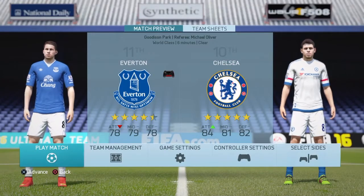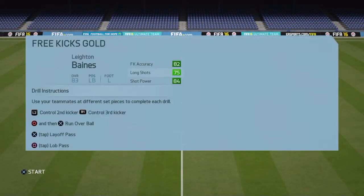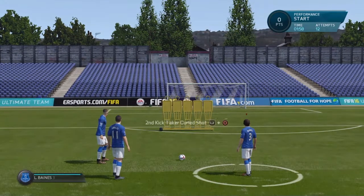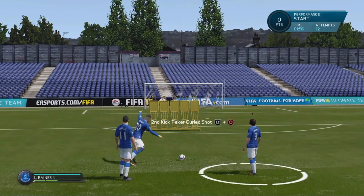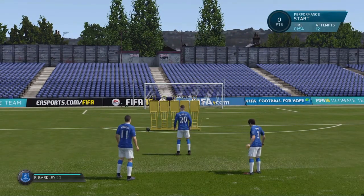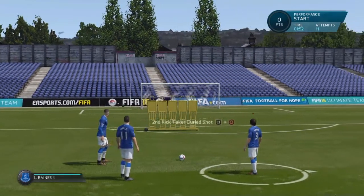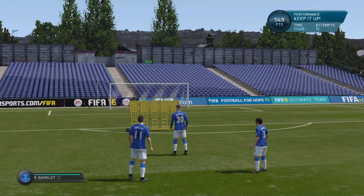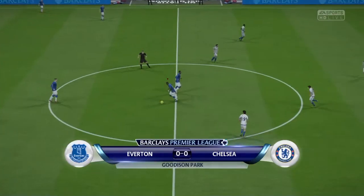Hello everybody, it is Ryan here from Blackout Gamers UK bringing you the second FA Cup prediction slash preview video, this time of the Everton-Chelsea game. I shall be playing as Everton today, as chosen by my girlfriend Christina. Thank God she didn't choose Chelsea — no one likes Chelsea, just as no one likes the free kick challenge mini game, which is rubbish.